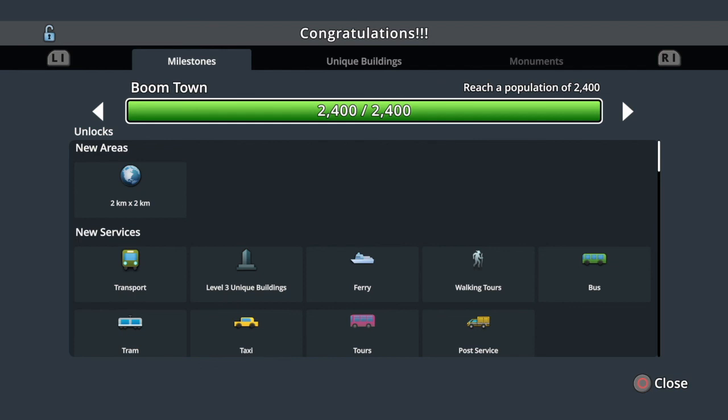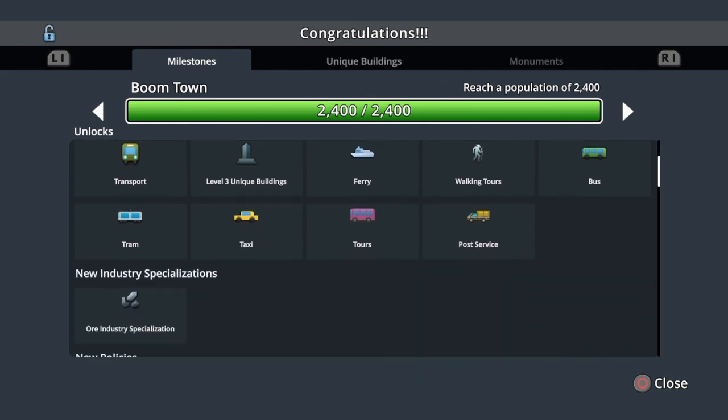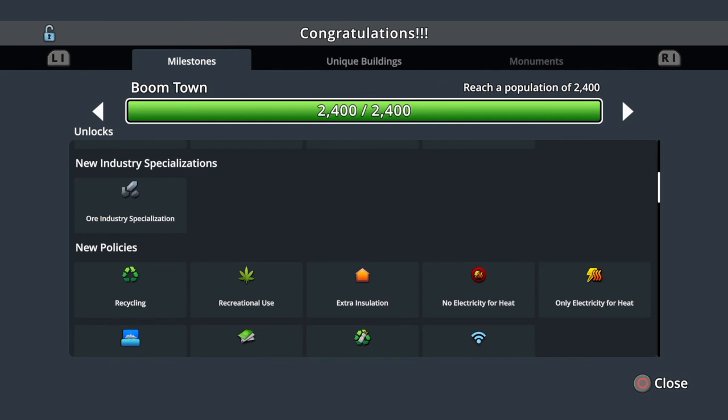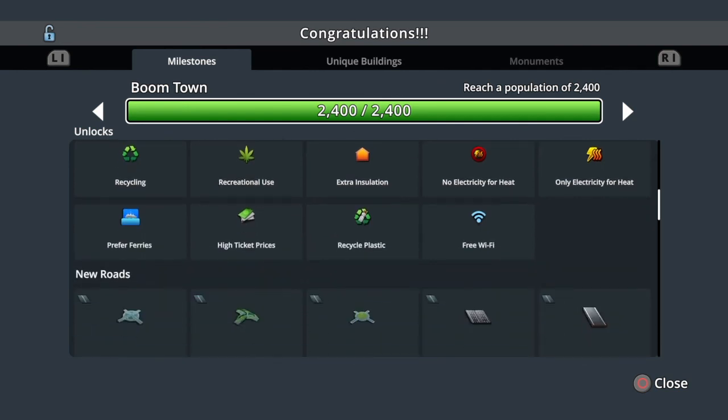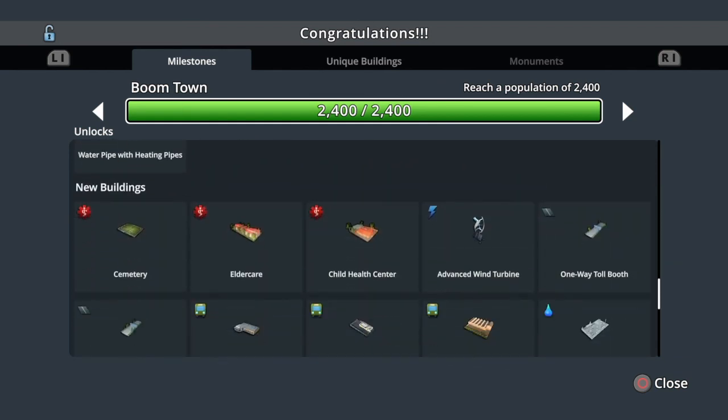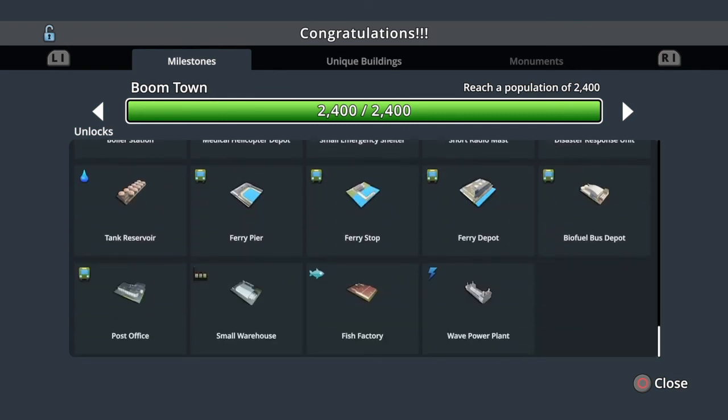We hit Boomtown - this is the fourth milestone. You did open up areas. You now have transport so you have buses, taxis, and trams. You have a postal service now and we do have recycling so we can put that into our city policies. I'm going to leave this off at this point and I'll pick this up on the next episode. Thank you.